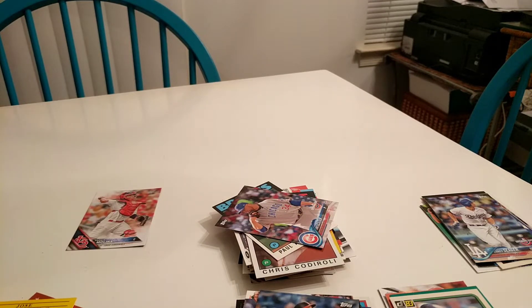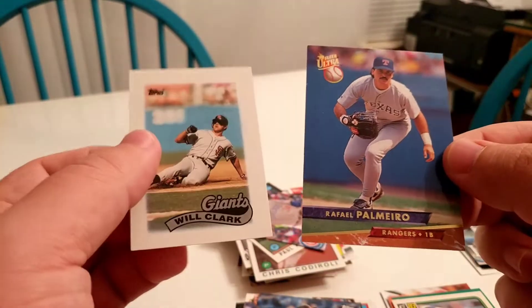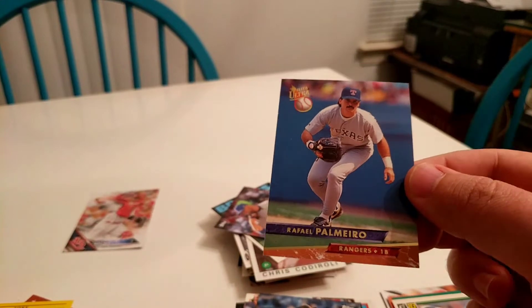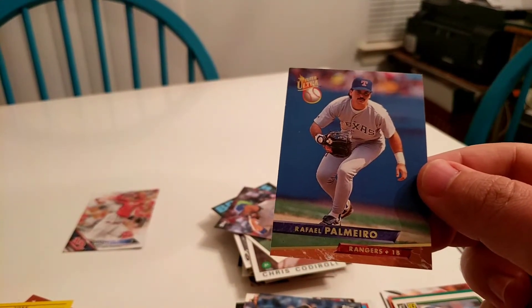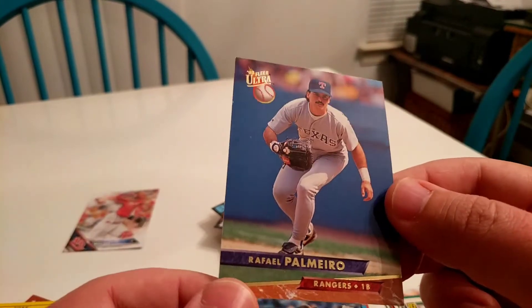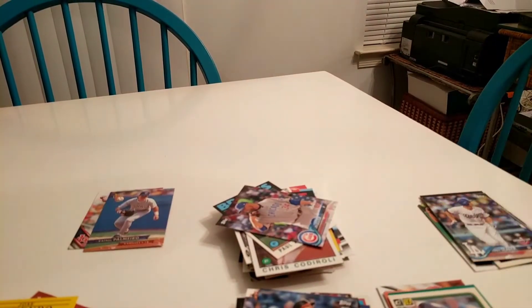At first base, this is where it gets a little more challenging because I have Palmeiro and Will Clark. Clark is a really good defensive first baseman. Even though Palmeiro was mixed up in PEDs and everything, he has really good numbers, and that's what I'm picking from — so I'm going with him as our first baseman.